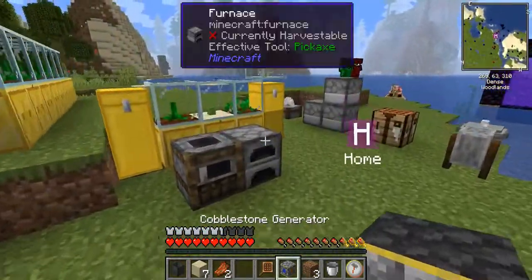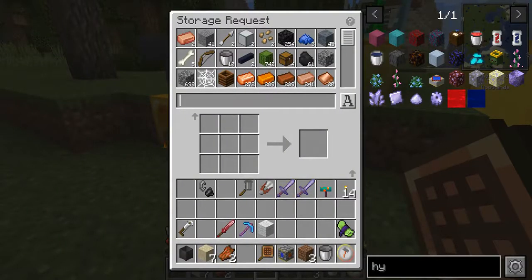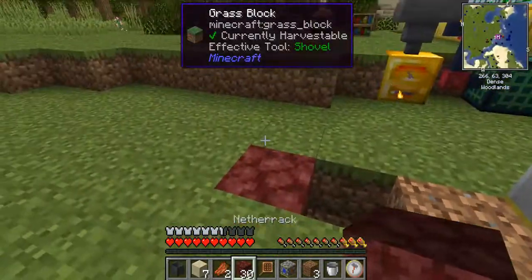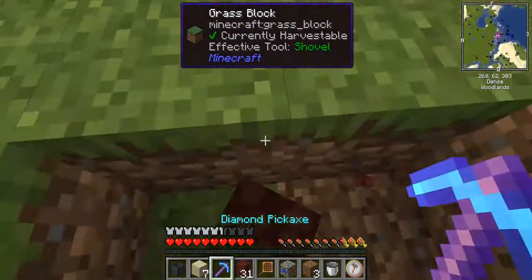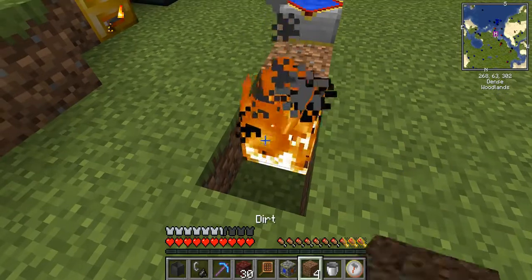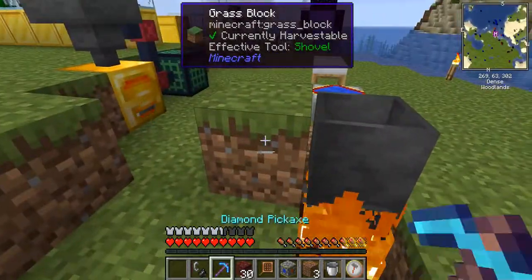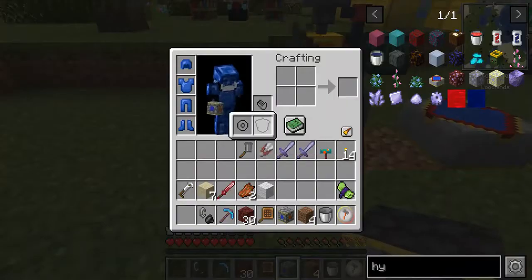I'll show you how the cobble gen works and we can make lava now. I had some netherrack. There are heat sources that are placed — for those familiar with this — and there needs to be a gap. That pick is super strong. There is the highest level right there — fire torches work and lava works as well, but fire for some reason is the highest level of heat in the configs. I can change that if needed. I need a hopper.